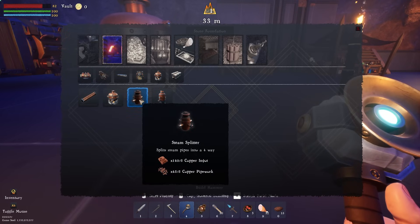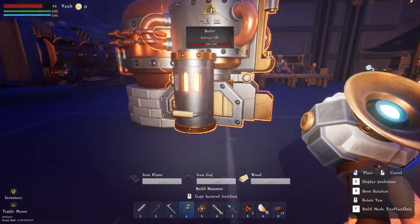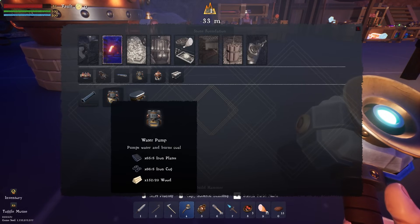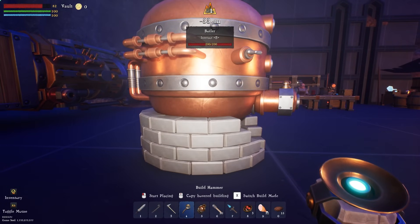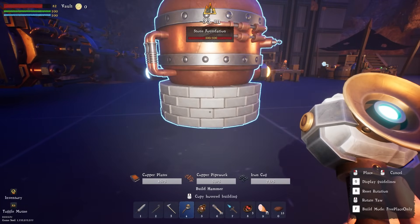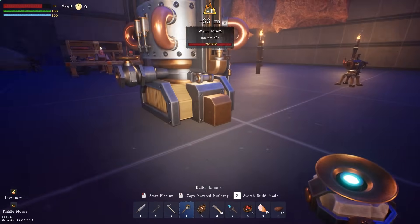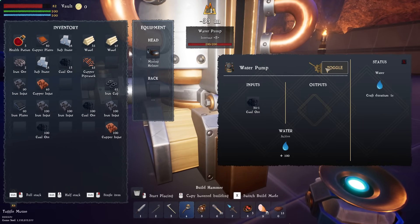We'll need a water pump for the boiler — I'm assuming it works anywhere. I think I did this backwards. You see how the water pump connection is blue? I think that means it goes into the blue spot on the boiler. So I'll make the boiler with the blue side facing the pump. The water pump is going right here and it runs on coal.